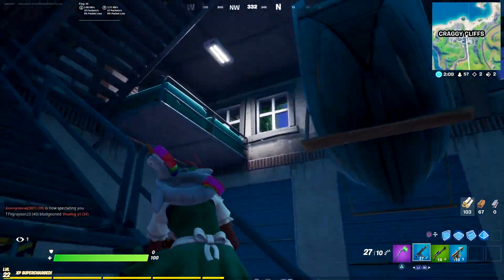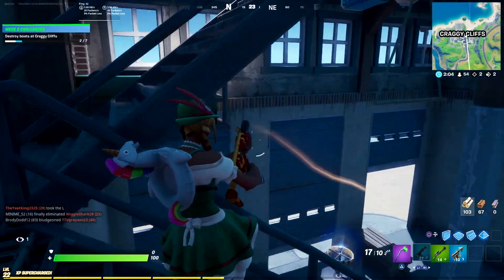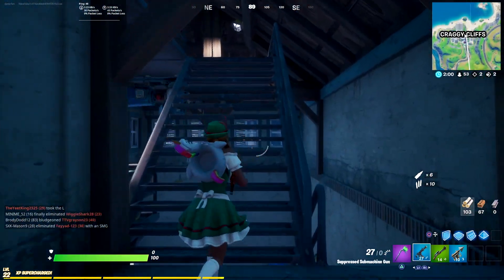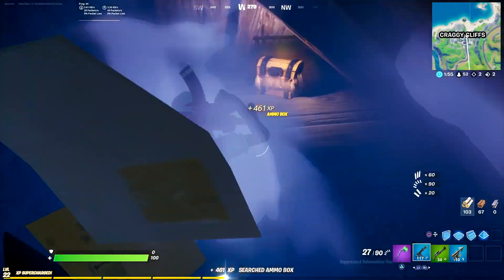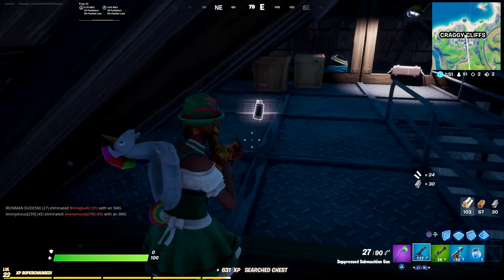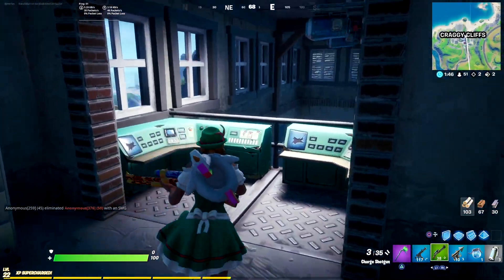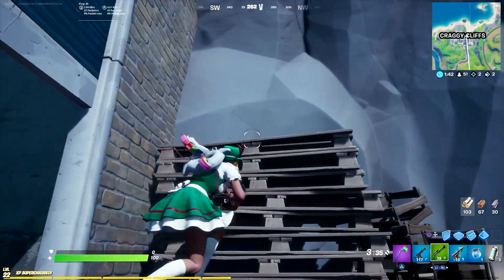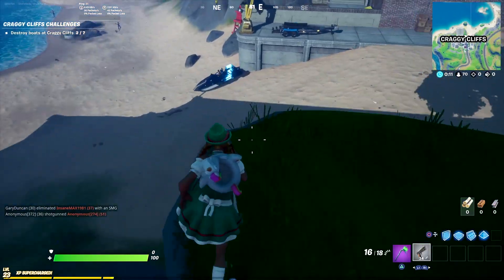In case you didn't realize, the challenge just says to destroy boats, so you actually don't have to destroy the motor boats. What you can do is go around to all these little different rooms and just destroy the normal boats that are sitting there. There's going to be some motor boats around but you're going to see a lot of people jumping in them immediately, driving them offshore so you can't damage them. So just keep in mind, you do not have to go after the motor boats. There's actually a lot more boats here and they will all count. I'm going to show you guys some of the locations of the other boats so you can get this one done pretty quick.